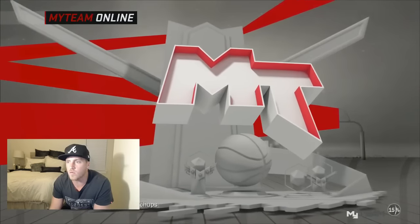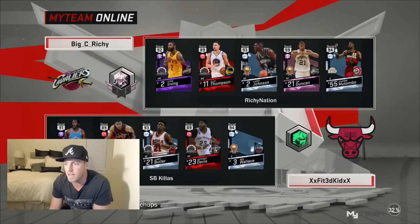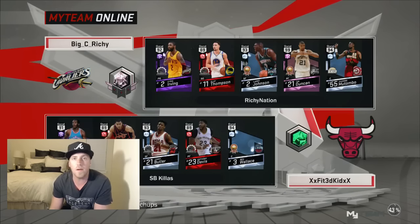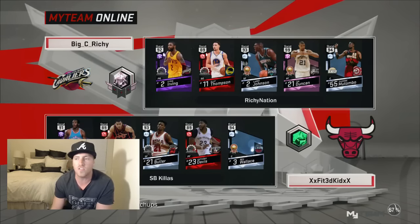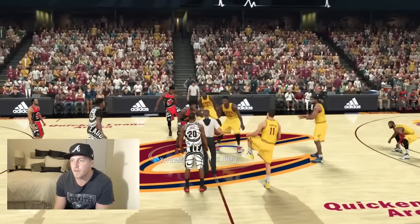We found an opponent. Let's see what kind of team he's working with — he's got Alan Houston, Jimmy Butler, Anthony Davis, Ben Wallace. Not a bad squad at all, should be a good test for the new point guard. Here we go with the Amethyst Kyrie Irving — he's got quite a test going up against this team.